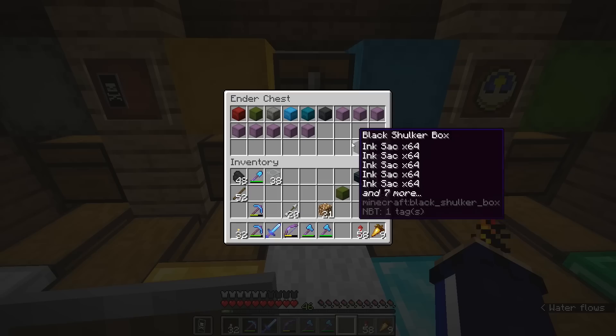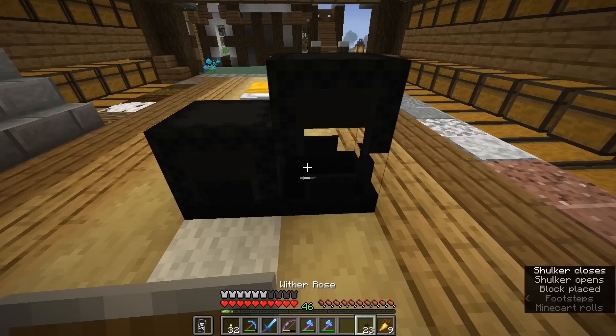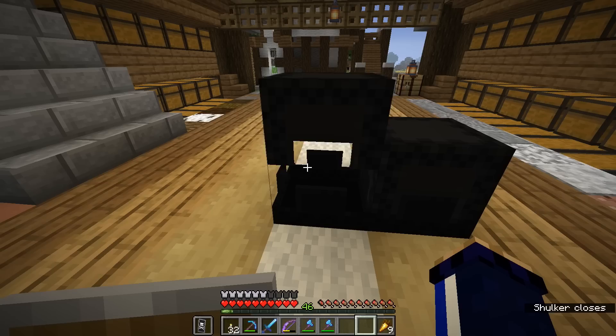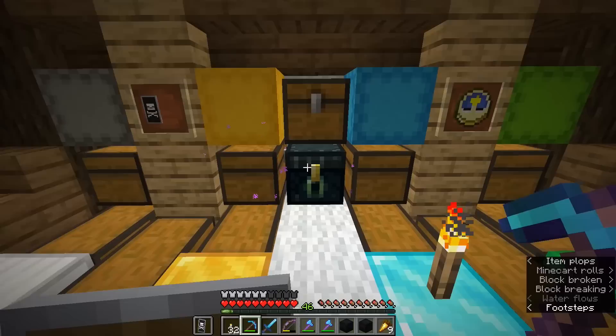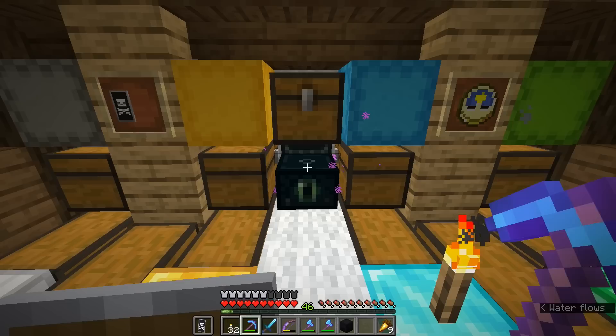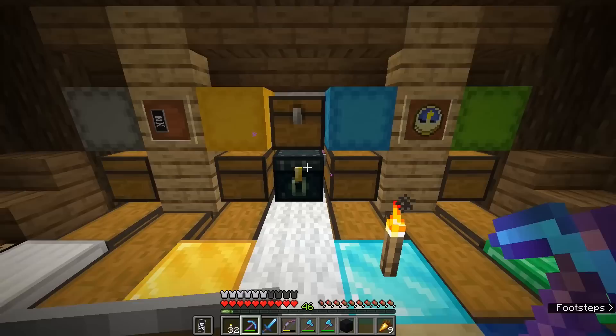We do have a couple of extra boxes in here with wither roses and ink, which I'm going to combine since they're both used to make black dye — although wither roses are also used for mob farms. I have few enough of them that I can combine them into a single box and free up an extra space. I think I'll keep the record box in here simply because it's a nice place to have it and it doesn't really fit anywhere else in my storage system.